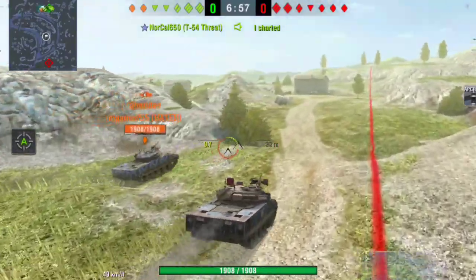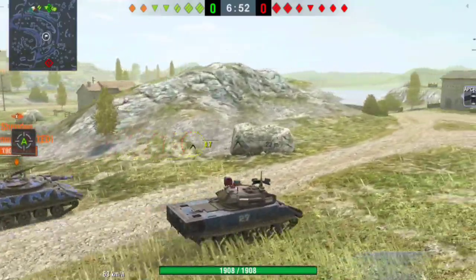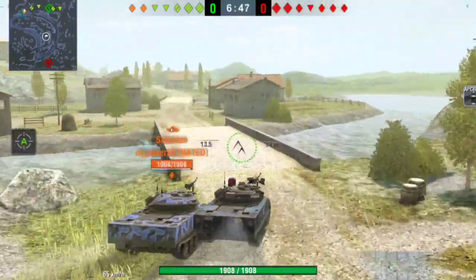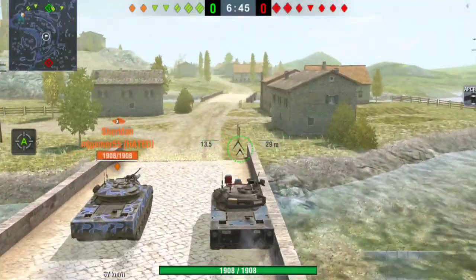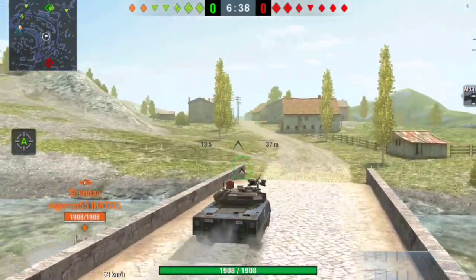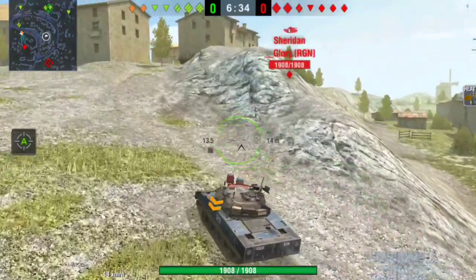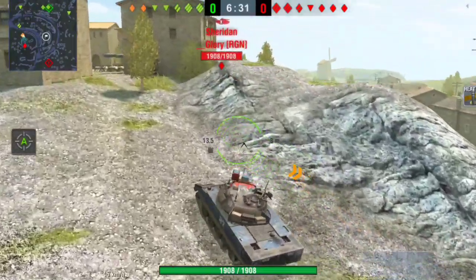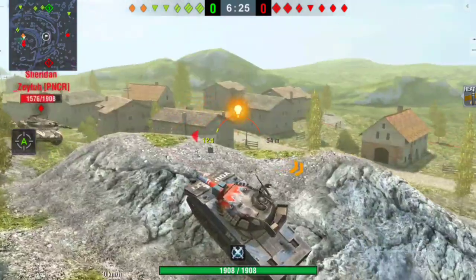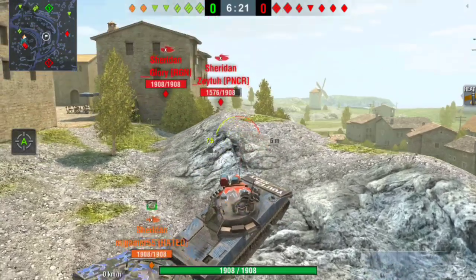In my opinion, the tank itself and the T-92 are both broken - the tanks themselves are broken. The missiles, on the other hand, I really don't think they're that broken. They can be in certain situations and in certain players' hands - like His Royal Fatness, he makes missiles look so easy to use. But the missiles can be broken, just not all the time, only in certain situations.